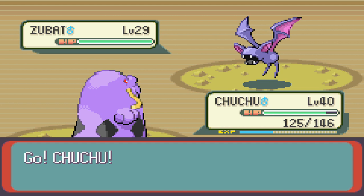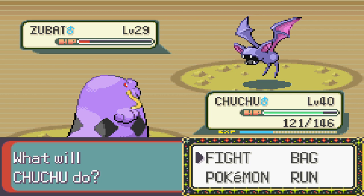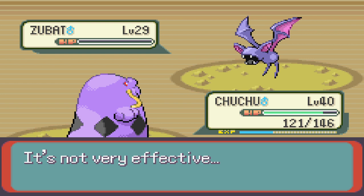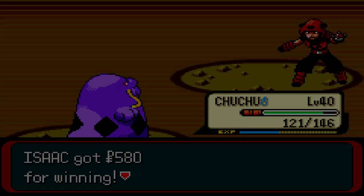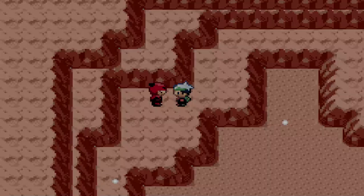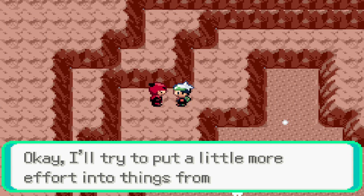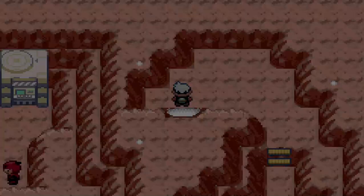Only a few areas left to see, and then we reach where Tabitha and Maxie are. We get hit with Astonish and Sludge once more. One really interesting thing about Magma versus Aqua is that Magma only has one hideout while Aqua has two — we'll find out about that soon enough. We also found ourselves a rare candy, which is nice.